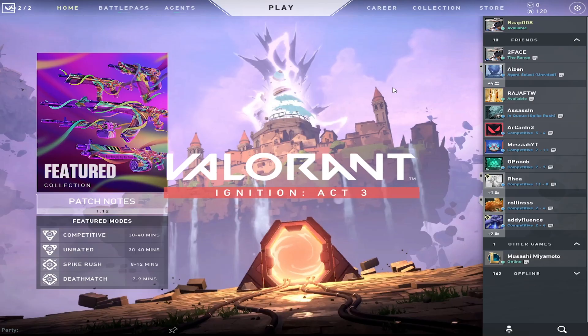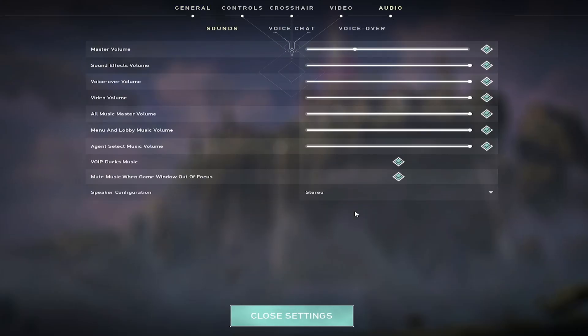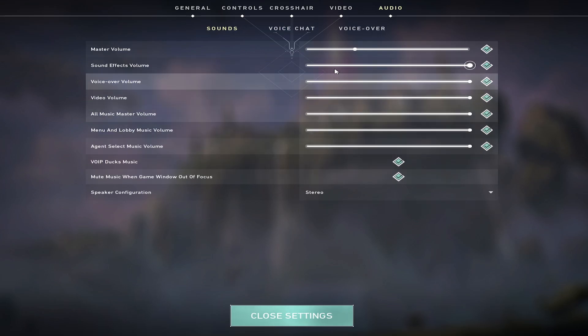There are two fixes. The first is for when you open your game, start playing, and notice that your game sound is coming low and your team chat sound is coming normal. For that, I've already made a video — simply go from mono to studio, and it should fix your problem. If it does not, restart the game and do it again from mono to studio.